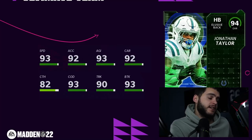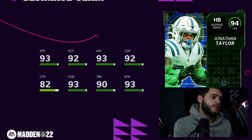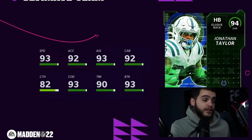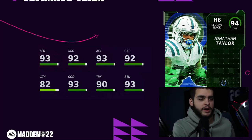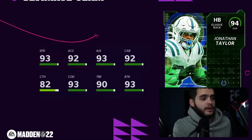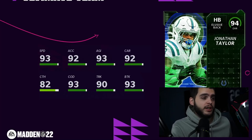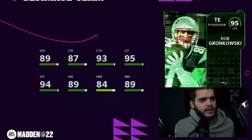Jonathan Taylor gets another upgrade — he just got a 92 overall Team of the Week a few weeks ago, and here he is again. He deserved it, he's been on a tear. 93 speed, 92 acceleration, 93 agility, 92 carrying, 82 catching, 93 change of direction, 90 trucking, 93 brake tackle. Very similar to Alvin Kamara. Jonathan Taylor is a better power back than Kamara — 93 brake tackle, 90 trucking. Powered up: 94 speed, 94 change of direction, above 92 stats across the board. Interested to see how that turns out.